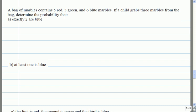Picture a bag that has three colors: five red, three green, six blue. A child is going to grab three out of the bag and let's find some probabilities.